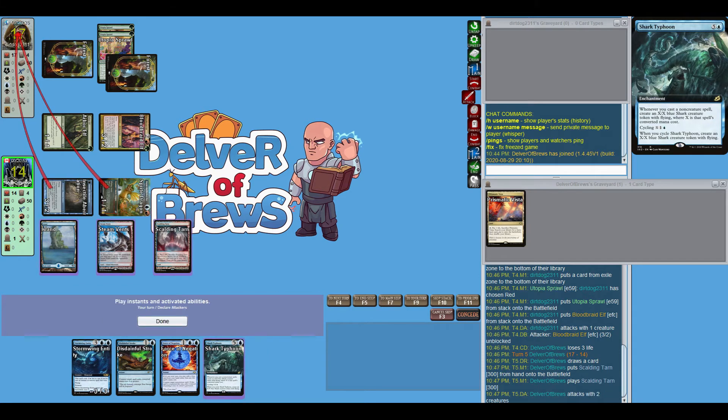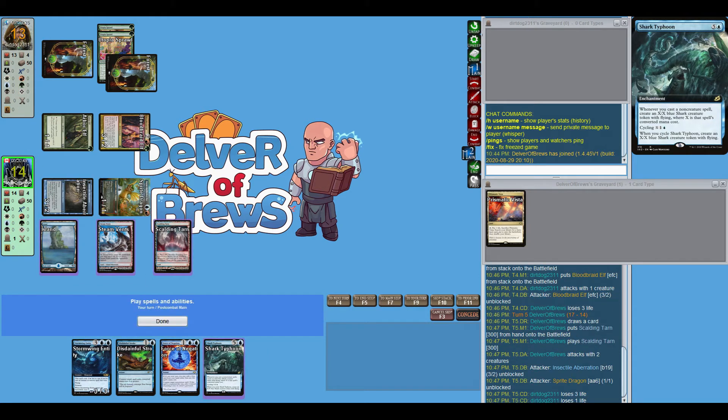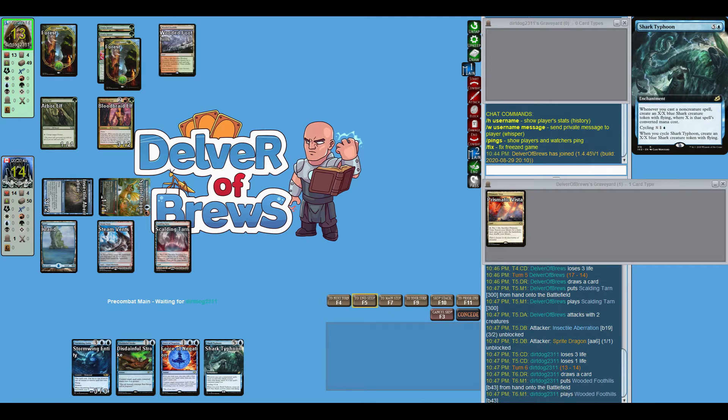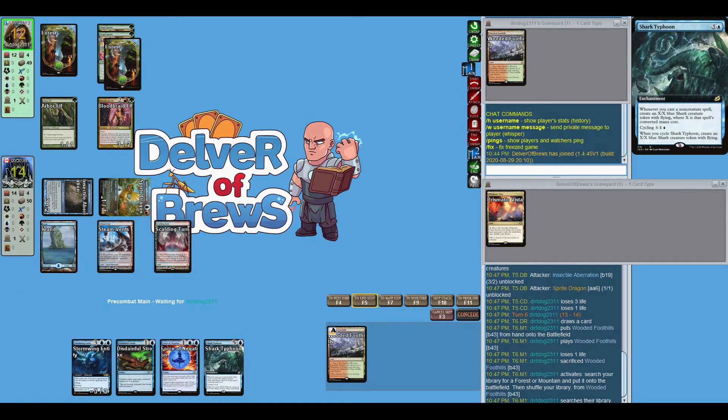We draw Shark Typhoon — pretty good draw. We're going to attack for four and probably not do anything else right now. Can't do much else of much use at the moment. Let's see if our opponent casts some sort of big mana spell; we do have Disdainful Stroke so I'm not too worried.